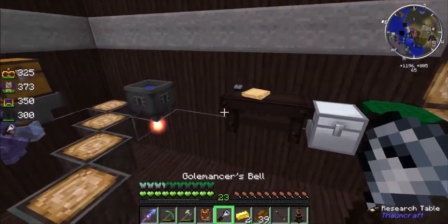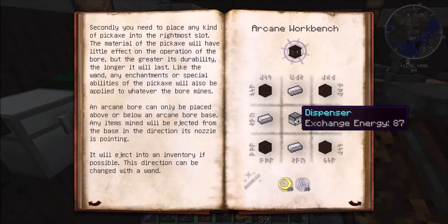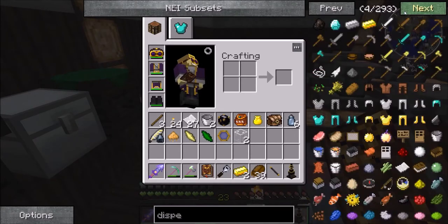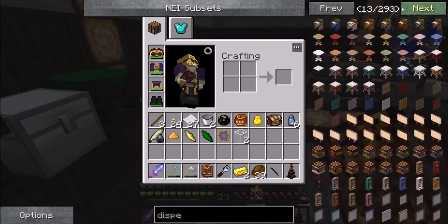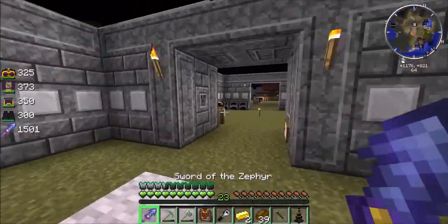Noises are a bit off there, but don't worry. So, now I've got myself the arcane boar head. I now need the arcane boar base, which needs a dispenser. And NEI's not working. I don't know how to make dispensers. I feel like it's stone and... a bow?